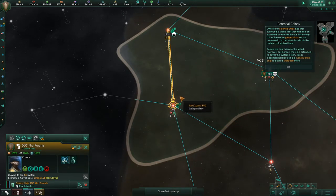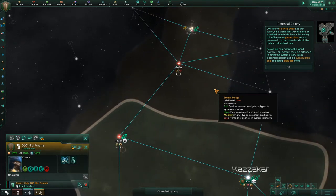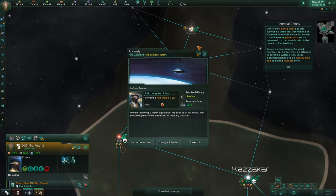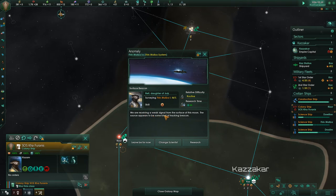One of our science ships has just surveyed a world that would be connected to our first colony — it is of the same planet class as our home world, so our colonists should be quite comfortable there. Anomaly found. We are receiving a weak signal from the surface of this moon — it appears to be some kind of tracking beacon. Research.